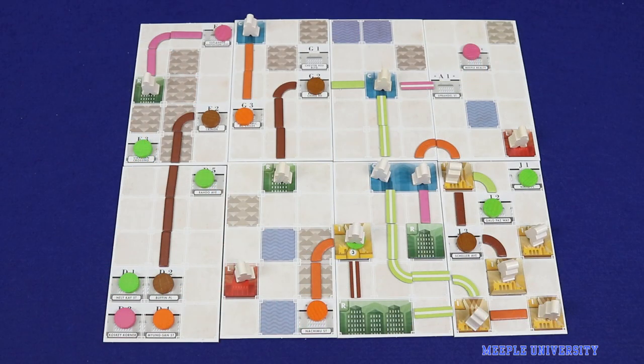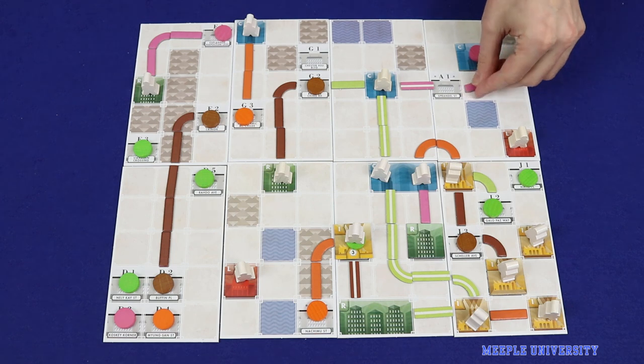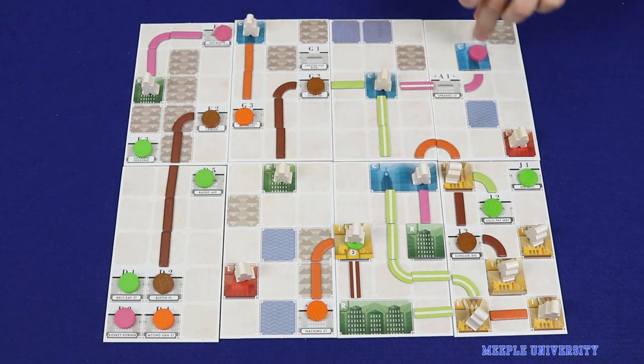In Tramways, players serve as town planners in a small city, constructing and upgrading buildings as well as the railway network, and moving passengers around the town in order to increase the city's overall happiness. The player with the most happiness points after six rounds wins the game.